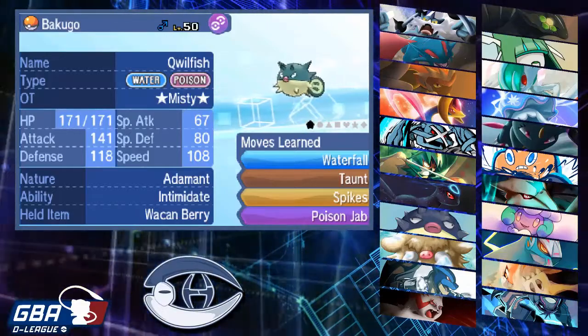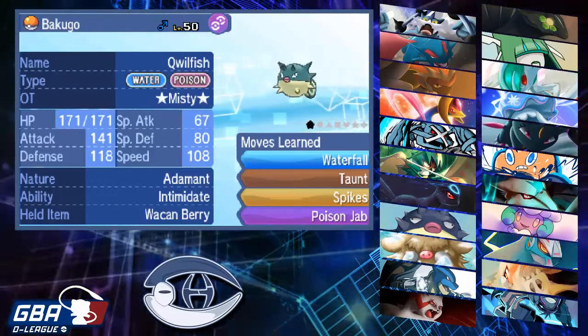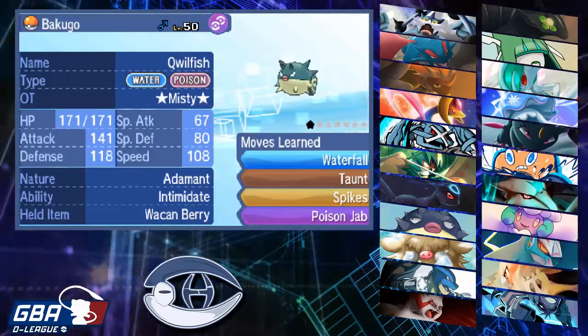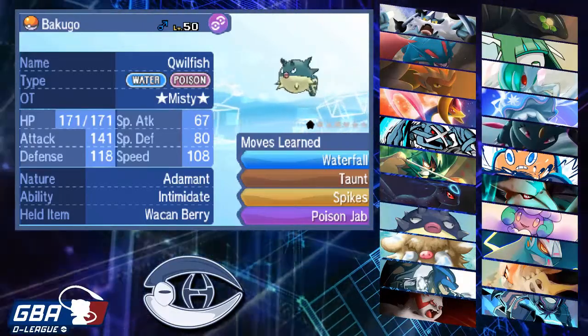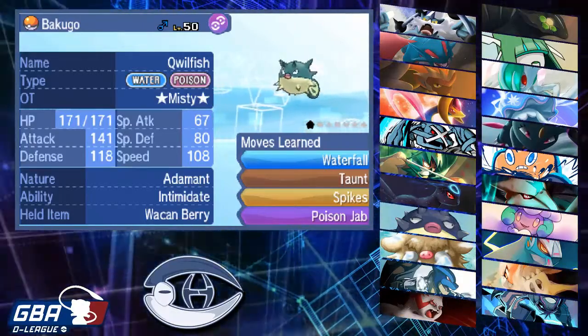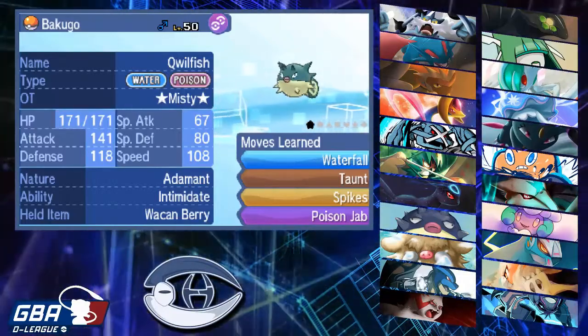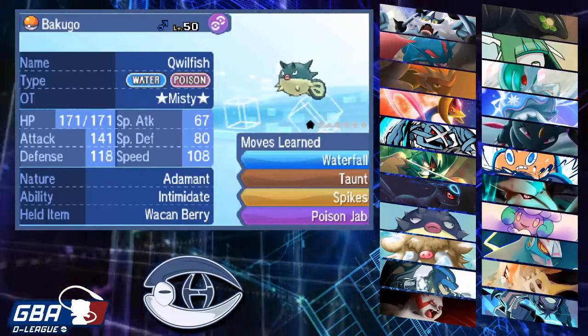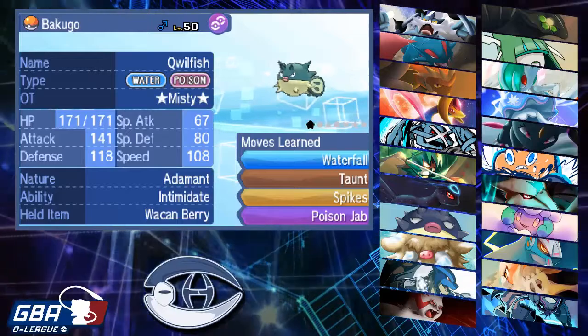I also outspeed max Speed Alolan Marowak — Adamant Marowak hits 97 Speed and Jolly hits 106, and I'm above that. So this speed investment beats speed creeps and beats Alolan Marowak. That's pretty much everything.